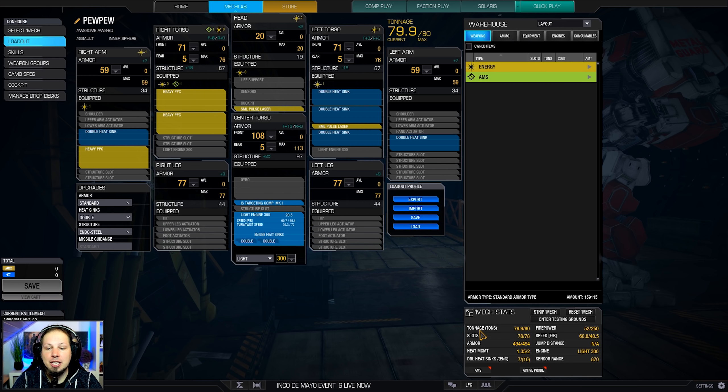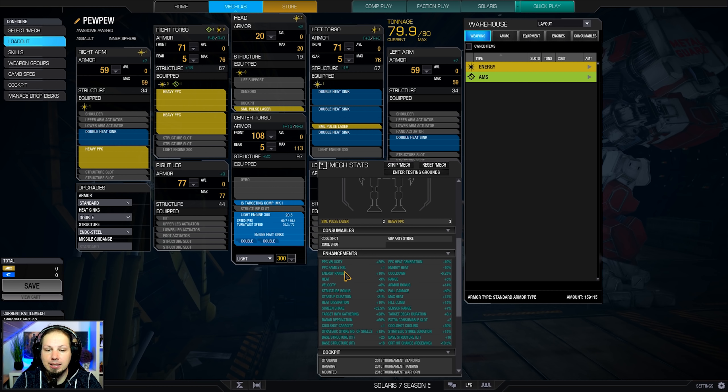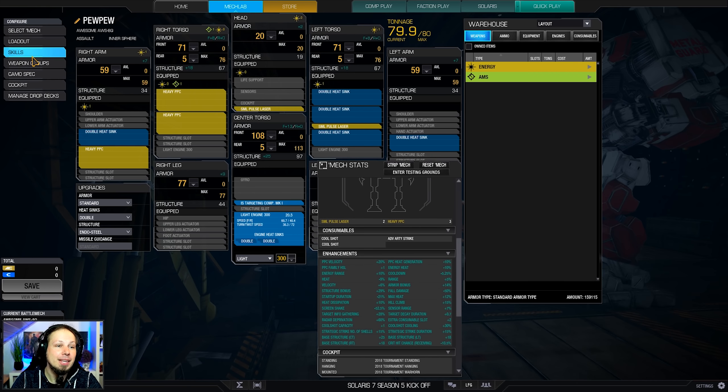We have the HSL quirk here — the heat scale limit for the whole PPC family. It says PPC family HSL plus one, which means you can fire one more PPC than normally without a heat penalty. That's really good. We also have 20% velocity and then 10% heat generation as well as 10% energy heat generation, so it actually adds up to a 20% heat generation quirk on the heavy PPCs, and that makes the mech viable. This is the idea of the Awesome — it is really good at PPCs but it is so big. So try to stay out of the biggest fights and shoot into the fight from second line.